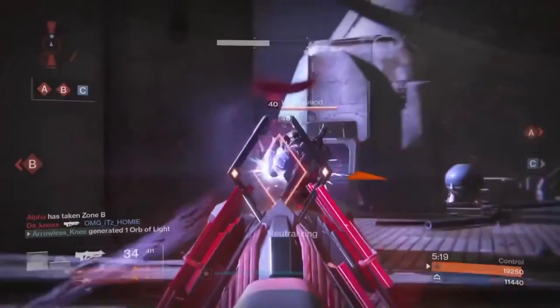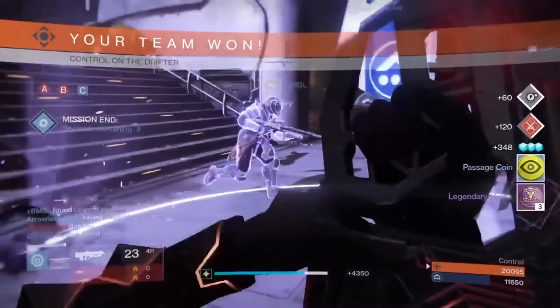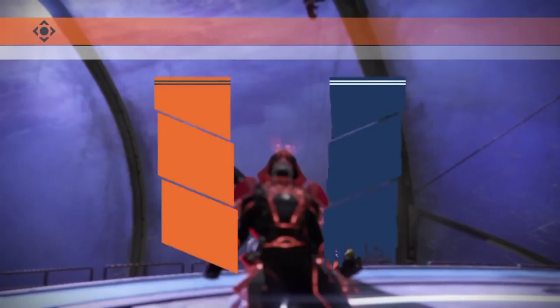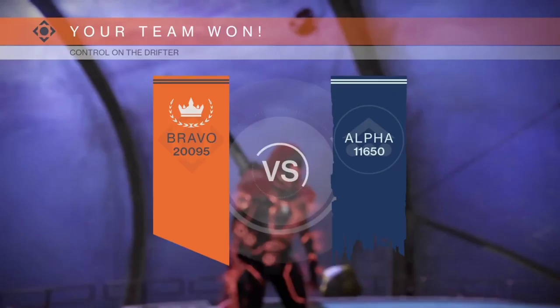It will work on other shields though — for example, Sunsinger Warlocks with their flame shield, Defender Titans with their No Backup Plans shield. It'll work on Supers like Radiance, Sunbreaker, and Bladedancer — all those that give you more health during your Super. So if you can land four bursts quickly enough, that'll proc the nanites, even though they'll do next to nothing. They'll try to help, but not really.